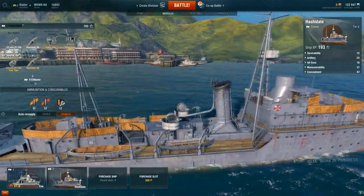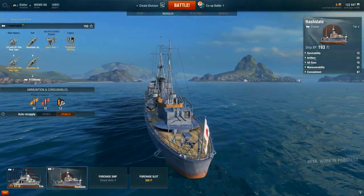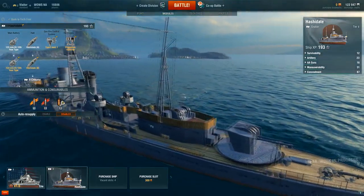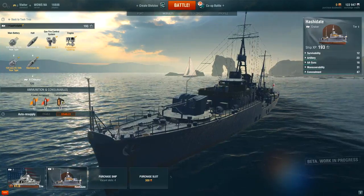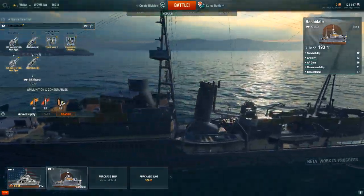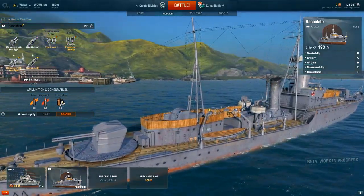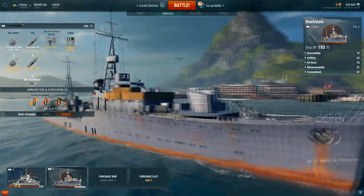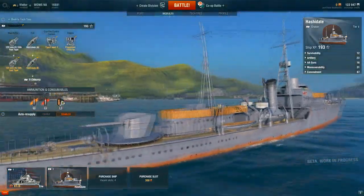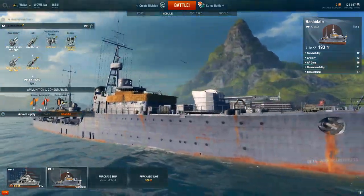Right now you're looking at a tier 1 ship from the United States — it is the Eri-class — and I have upgraded it to its maximum potential. As you can see, the graphics are not too bad. The texture is a bit low in some places, but overall it's not bad at all — way better than what we see from World of Tanks. Of course, World of Tanks is going to get some massive upgrades, but still, the ship looks very nice.